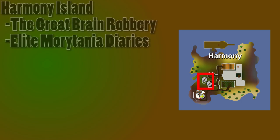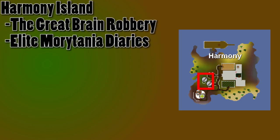The sixth patch is on Harmony Island. This patch really isn't used that often because it requires not only the Great Brain Robbery to be completed, but the Elite Morytania Diaries as well, and Elite Diaries are really not that easy. The quickest way to get here is with the Harmony Island teleport.